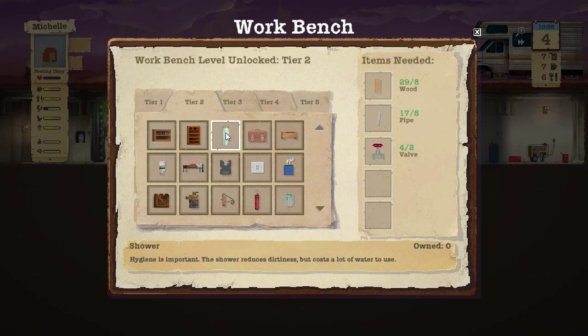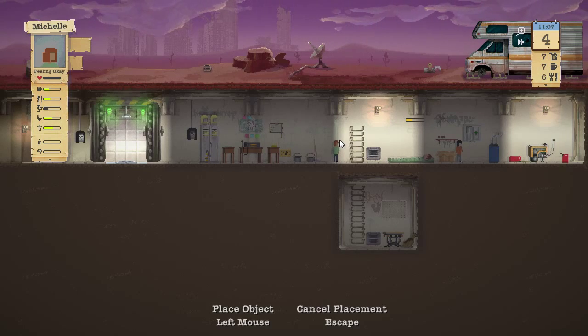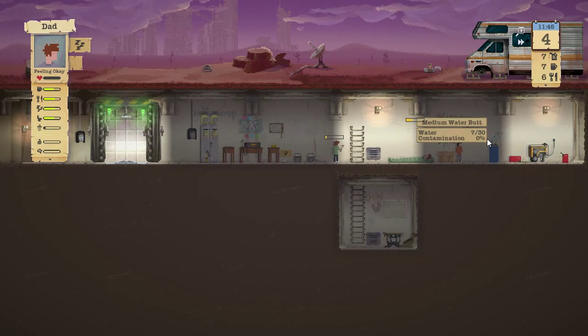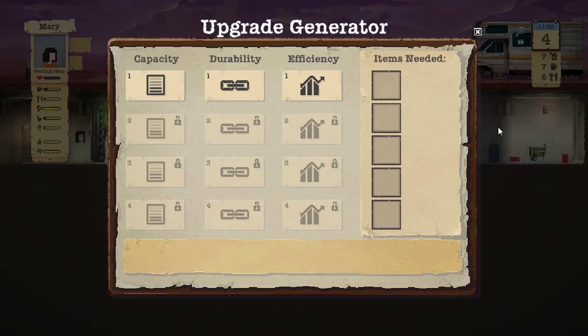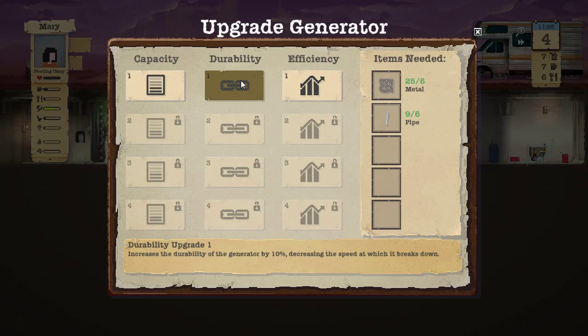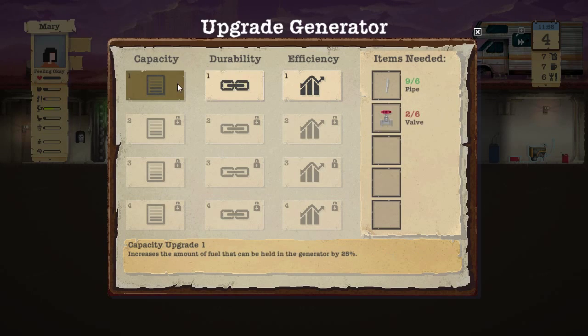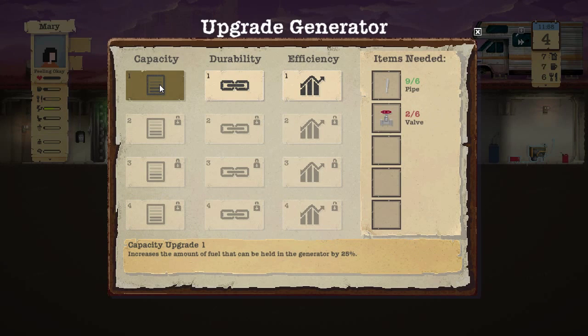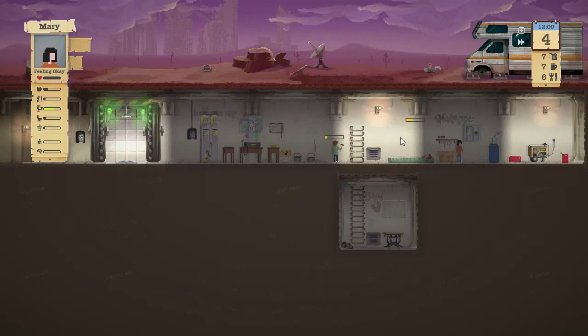We've deconstructed the shower, so let's build a better shower. This requires eight wood, eight pipe, and two valves. You can see where I placed it — that's the only spot we can put it. Switching to Mary — can we upgrade anything? We need wiring and valves for efficiency. We have enough metal and pipes to increase durability, and enough pipes but not enough valves for capacity.